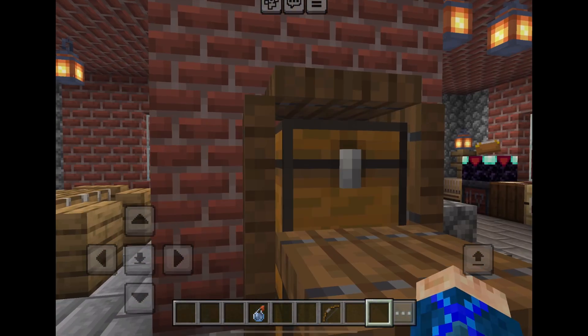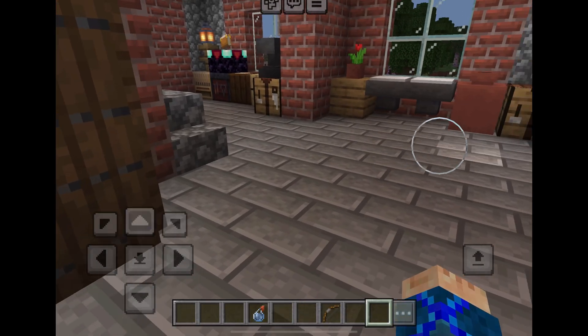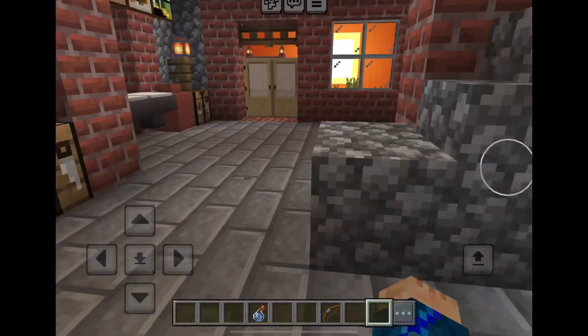So it even has a refrigerator, my own design. And then over here, another sink and then a workspace.